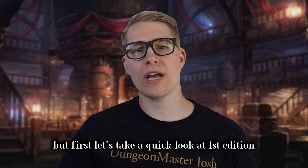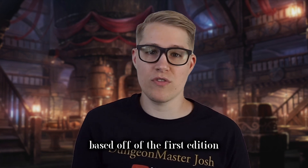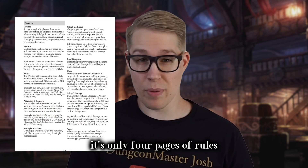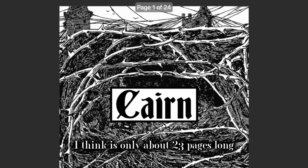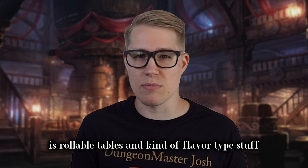But first, let's take a quick look at first edition because Cairn's second edition is obviously based off of the first edition, which is a very rules-lite system. It's only four pages of rules. The entire book is only about 23 pages long, and the bulk of that is rollable tables and kind of flavor type stuff.